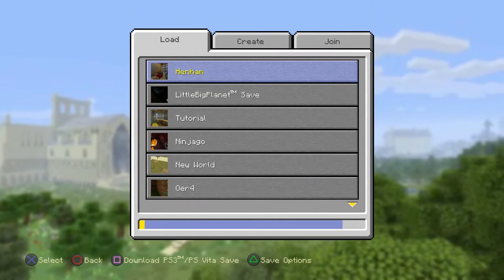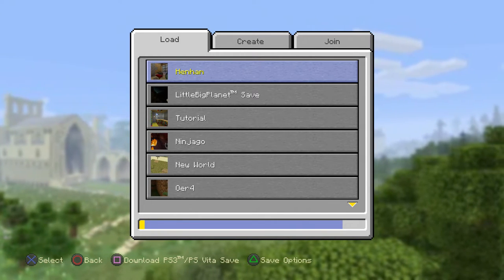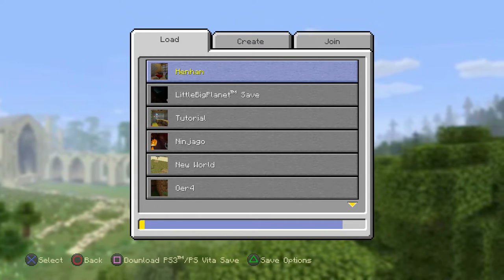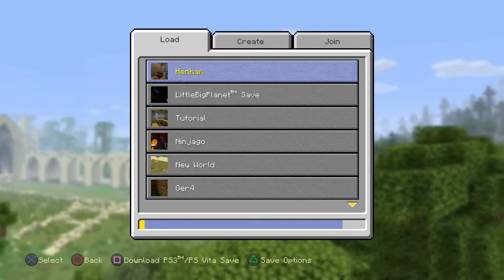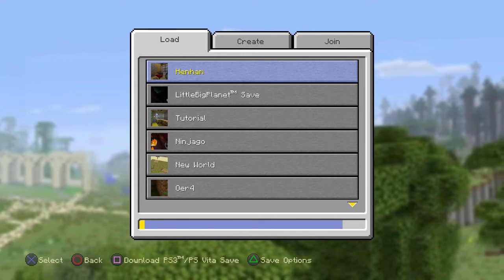Creative mode is the thing that I think most young children will start on — it's the least stressful, most creative way to play Minecraft. Survival mode is the more game-like way to play it, maybe for slightly older children who don't mind a little bit of stress in terms of surviving and not getting caught by monsters.